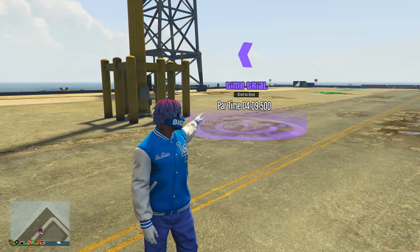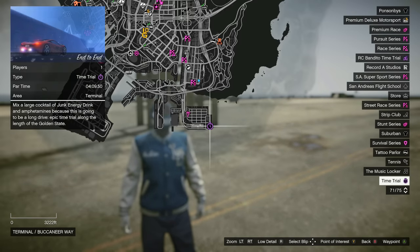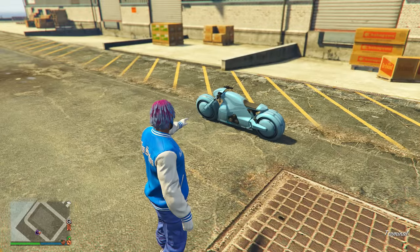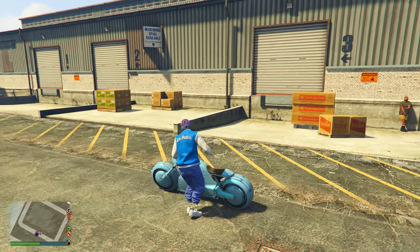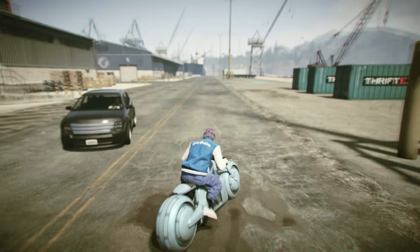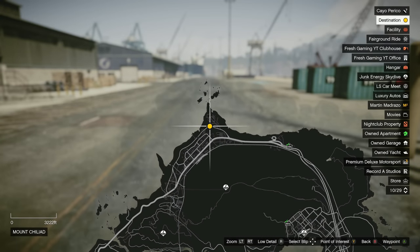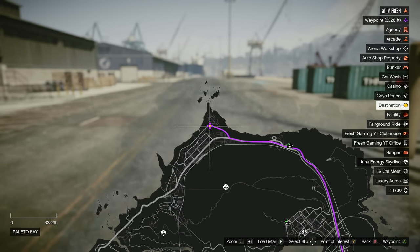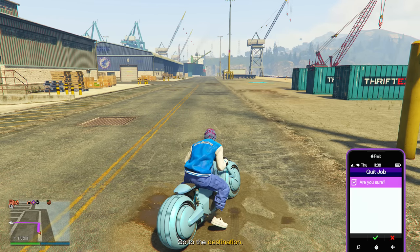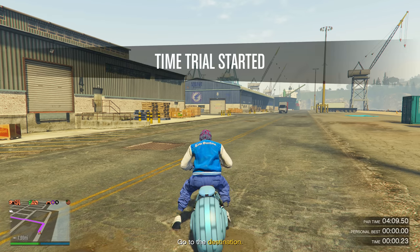The third money method involves one of the brand new time trials we got this week. The regular time trial is located at the docks in the bottom right of your map. Come over there and call out your fastest motorcycle — I've got my Shataro. Get on your motorcycle and bring it on top of the time trial marker, stay still, click right on the D-pad, open your pause menu, mark the checkpoint, then open your phone and click Job List. Click X and then A to quit the time trial, then line yourself up and click right D-pad to start.